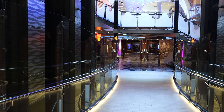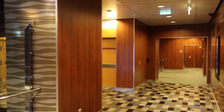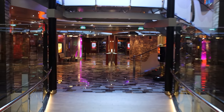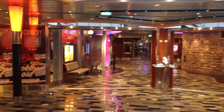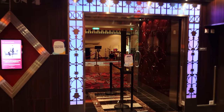Coming out of the theater, you have bathrooms on both sides — women's to the left, men's down the corridor to the right. As we walk into the main Entertainment Place area, this is where you'll find all different kinds of venues for entertainment: comedy, live music, and the casino. Starting to my left is Jazz on Four.